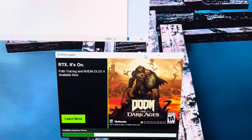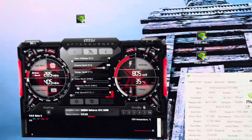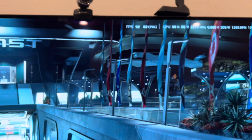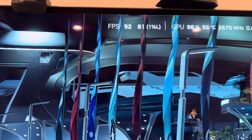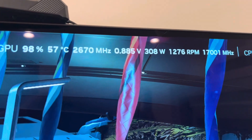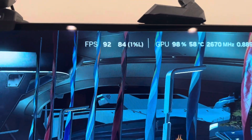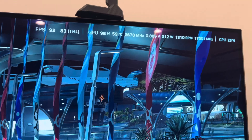Just got 572.83 installed. Loading up my profile and trying Starfield one more time. It's making me rebuild the shaders, which I think just happens when you reinstall a driver. But look at that performance difference - 92, 81, 92, 83 fps. And take a look at the power consumption: 308, 310, 309 watts. The card is running cooler and outperforming everything.